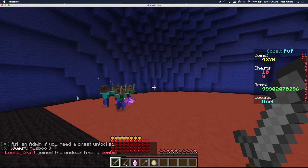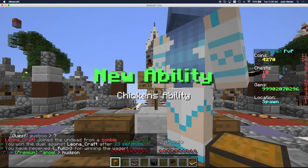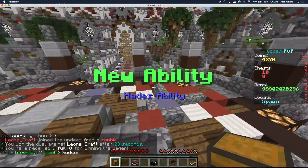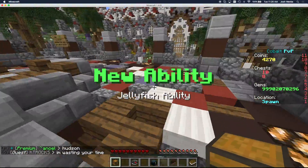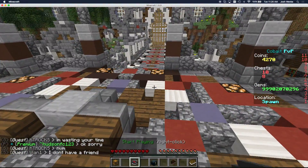It looks like that person just died and I won the dead man match — so I just got all the abilities in their kit. See that? I got a new ability — the chicken's ability, Hades, and lots of different abilities that they had in their kit. They no longer have those abilities anymore, so they also just lost those abilities.